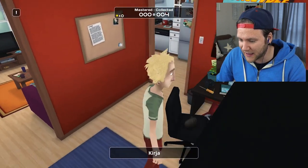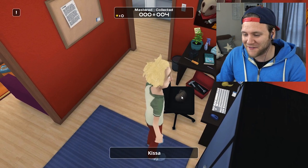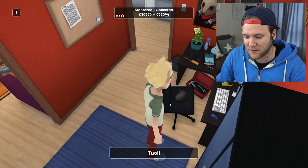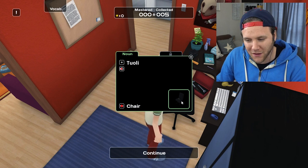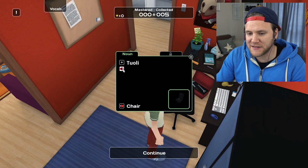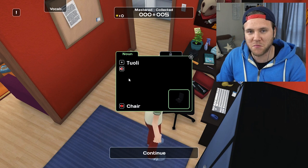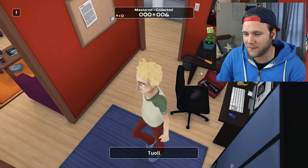Chair, I guess. Or is that a cat? Kissa. I remember that from the last episode. Kissa. We'll add that to the list, that's a good one. And chair. Tuoli. Tuoli. Less of a T sound, more sounds like a D. Tuoli. It's like he's beatboxing. Tuoli. Okay, nice. So that's six so far.